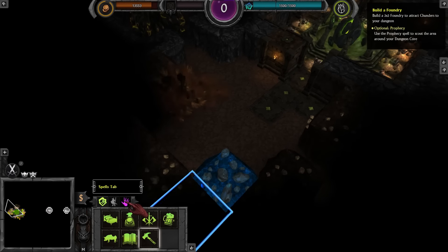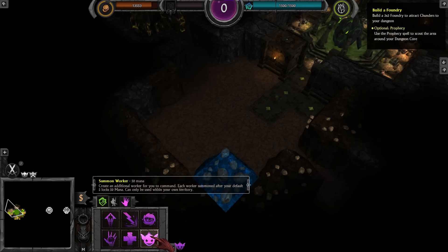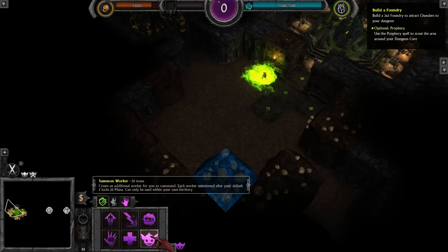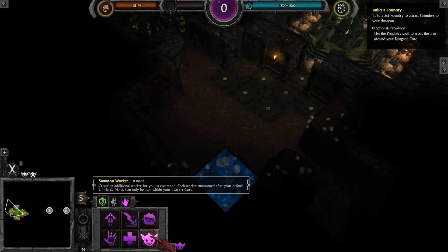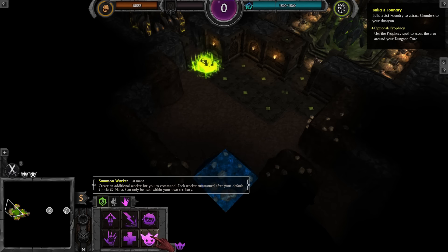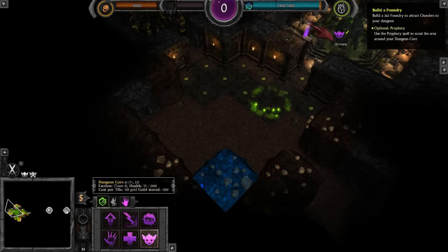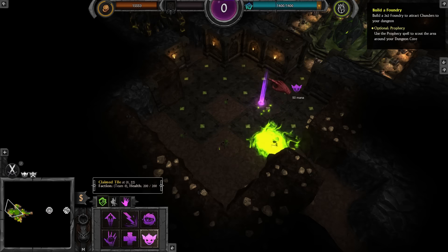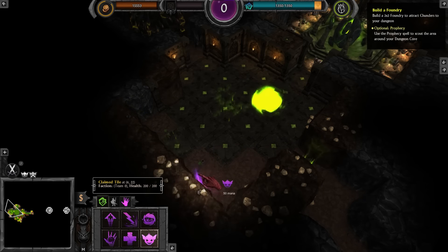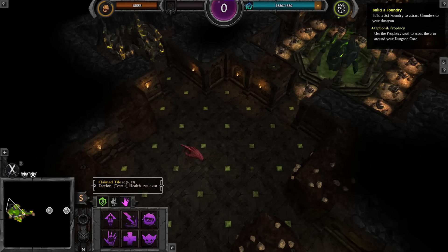I need more imps. This is a good time to show you how imps work. When I spawn an imp, it will lock down 50 of my mana — costs 50 and it locks 50. I think below 5, your dungeon heart will automatically summon more. That little gold there is telling me that my mana is locked. We're going to get an extra 3, so we're up to 8 imps now. Should make things a little bit faster.